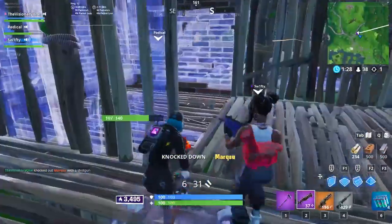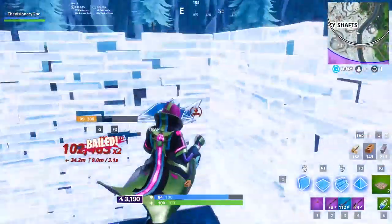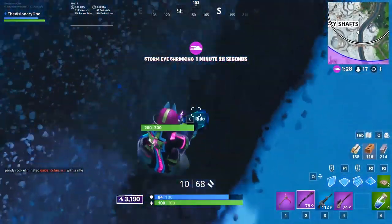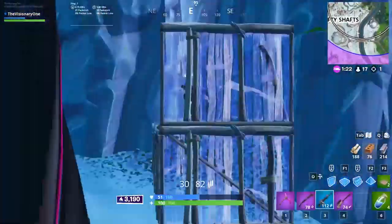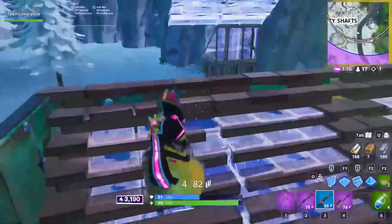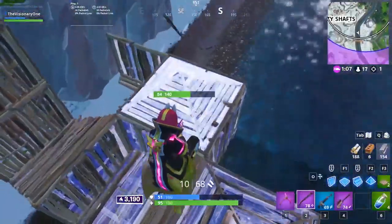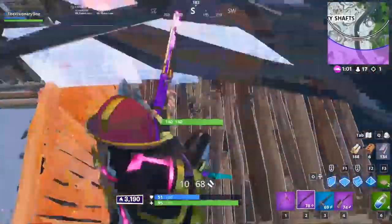If you don't have a guaranteed advantage on another player, it's almost always best to avoid the fight if you can. It would be risky to push another player mid-game without any knowledge of their health or loadout. If somebody pushes you and you can't avoid the fight, try using mobility to put distance between you and the attacker, or build cover while running away to see if they stop chasing. If that doesn't work, try boxing up and holding your walls until they leave or a third party enters the fight. Playing defensive in fights where you don't have a guaranteed advantage is crucial to maintaining a steady stream of points.